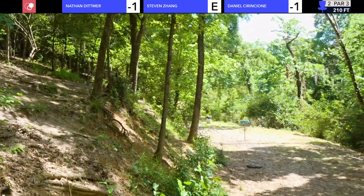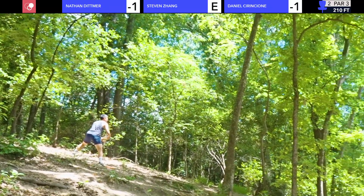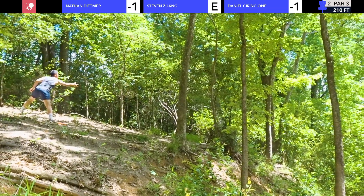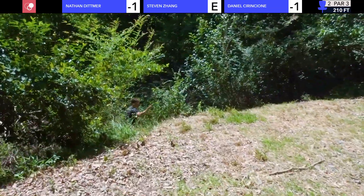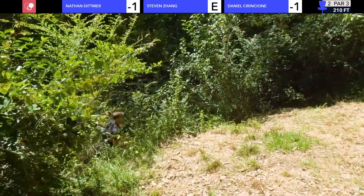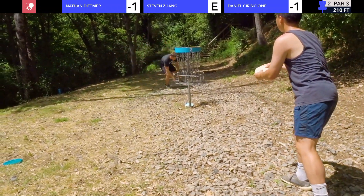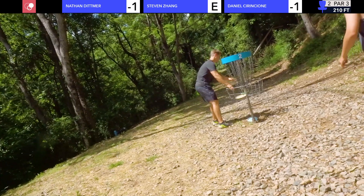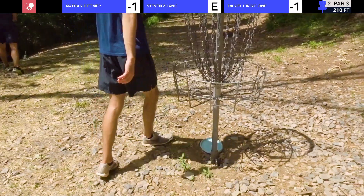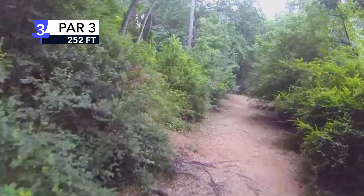Looks like we're just going to lay up and take a par, hopefully. Daniel kind of gives it a run — that was a good run — yeah, it runs straight by the basket. And I want to make this uphill putt. Those uphill putts... did I even find that? Oh, I did find that one — that took a long time to find. Very hidden. I was kind of glad we had footage. Green disc and some green foliage — not a good combo. You were already 50 feet past the basket and caught foliage with a putter. That was a par frame.